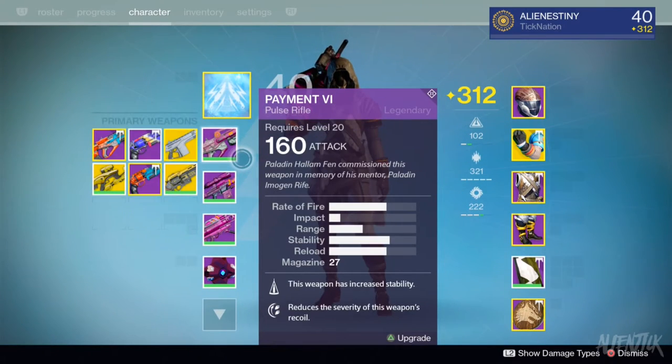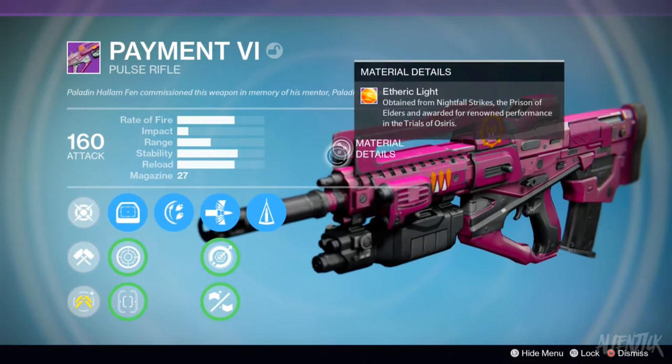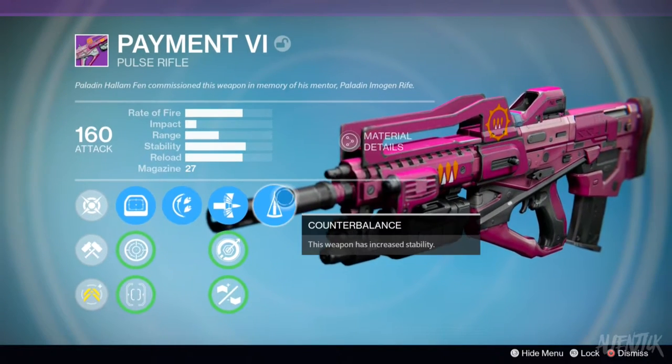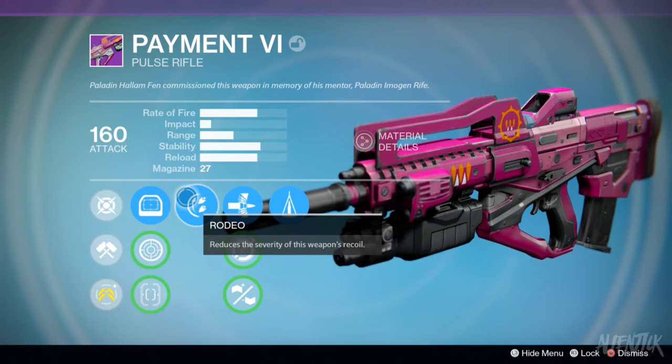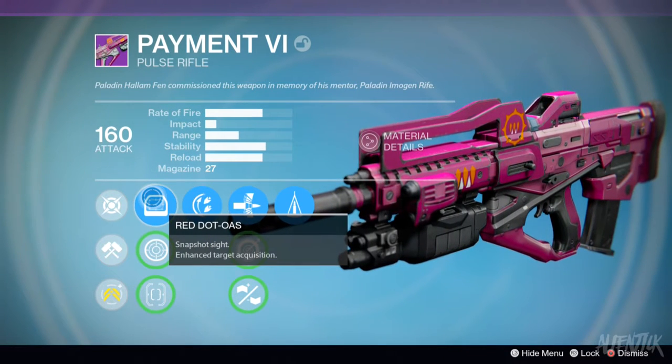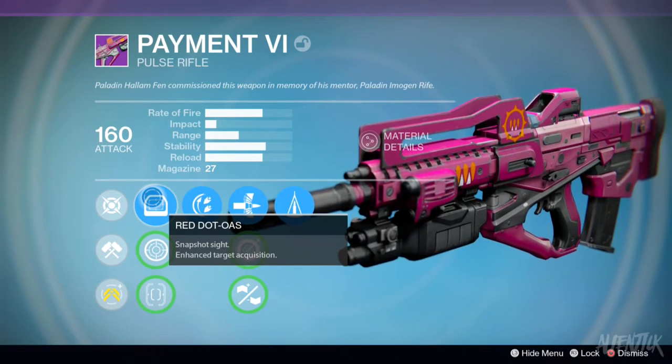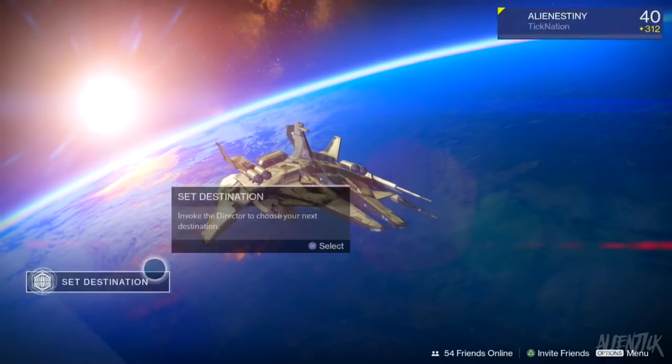So what these weapons are: first we got the payment, the Eye pulse rifle with counterbalance, armor piercing, rodeo, and Red Dot. All these weapons are from the Prison of Elders, year one.